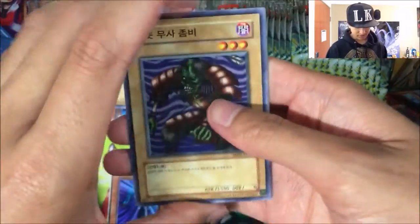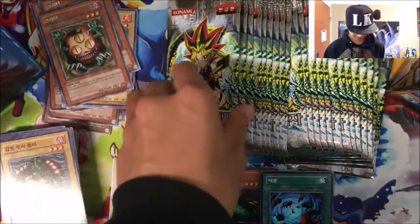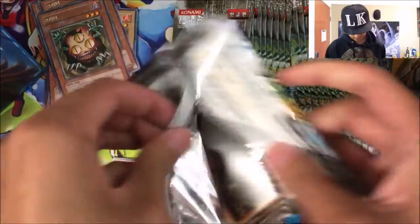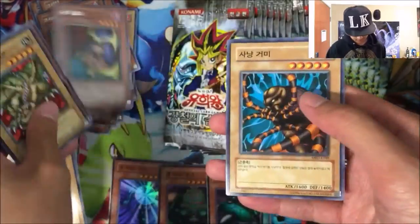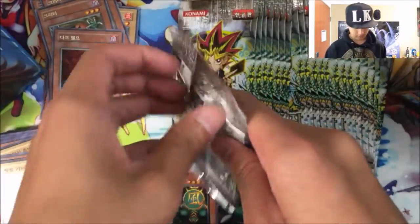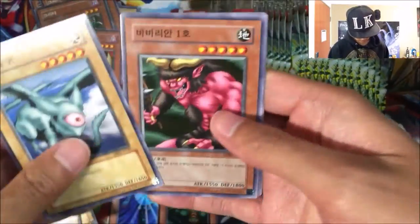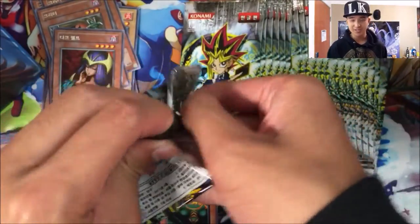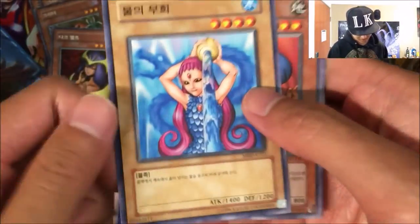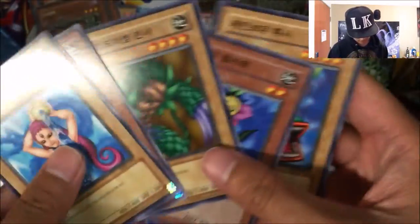I guess our dream of getting Sang of the Thunder isn't happening because we got four Supers already. We got Crawling Dragon, a Dark Elf — saw a lot of play back in the day. Swamp Battle Guard, Trent. Getting a few duplicates. Harpy Lady — she used to be naked but she's censored. That's America for you.